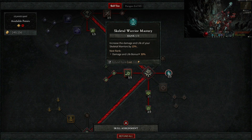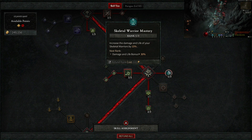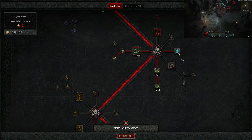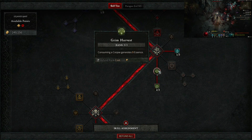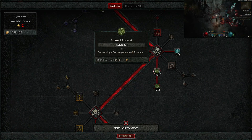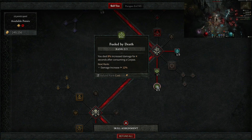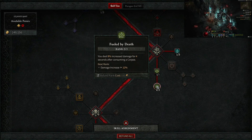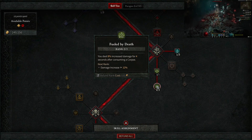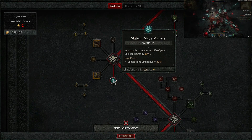Skeletal Warrior Mastery gives our warriors 50% more life and 15% more damage to help with generating bodies via Decompose. Grim Harvest is your main essence generator alongside Decompose: consuming a corpse generates nine essence. You'll be exploding so many bodies to keep gaining essence back and casting Bone Spear non-stop. You also deal 8% increased damage for four seconds after consuming a corpse, so each time you consume a corpse you can basically cast Bone Spear again.